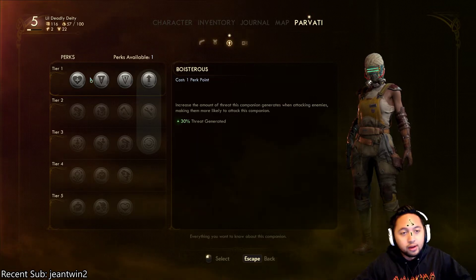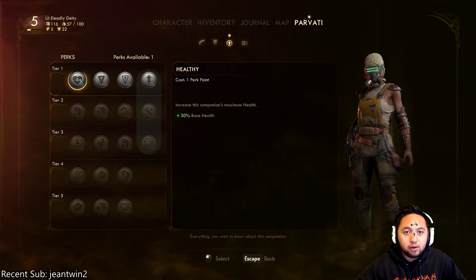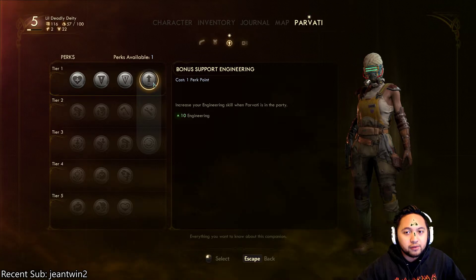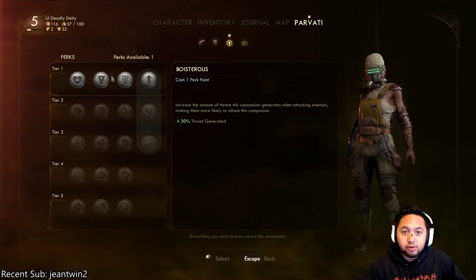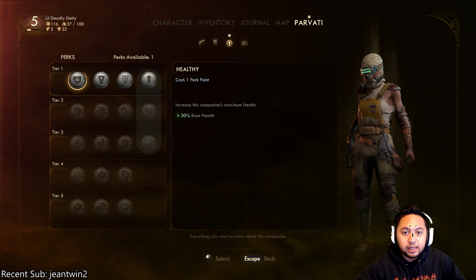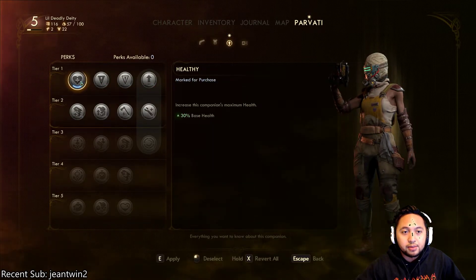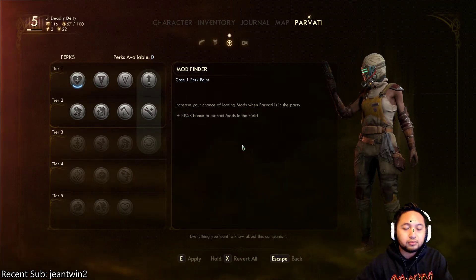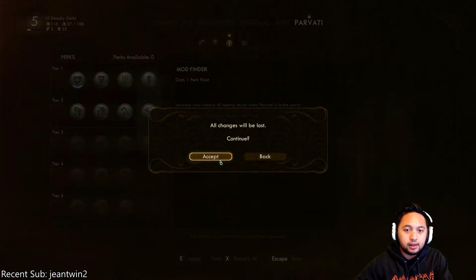Companions can also have perks, so totally up to you which ones you want. This one would increase your engineering skill when Parvati is in the party. There's minus 30% threat generated — do you want to be sneaky, do you want to be boisterous, do you want to be healthy? I personally would like my companion to be healthy, so I'm going to go ahead and pick this up, and then I unlock the tier 2. So I'm going to go ahead and apply this.